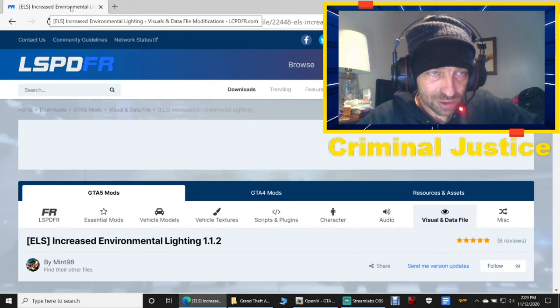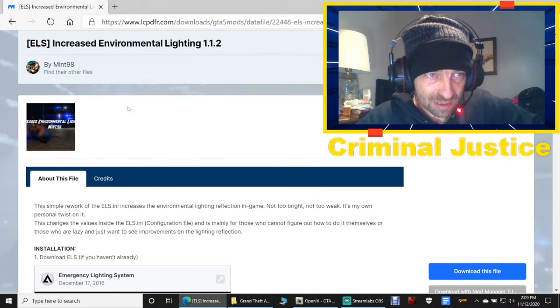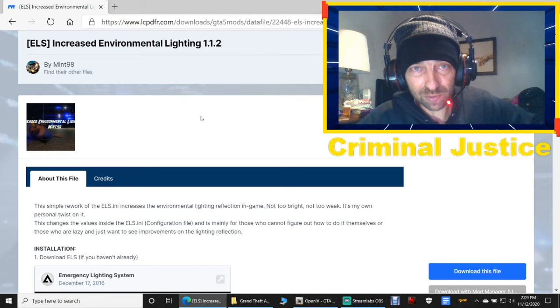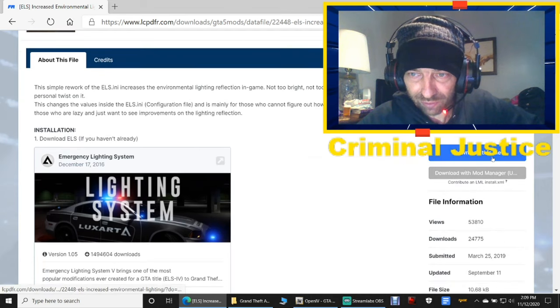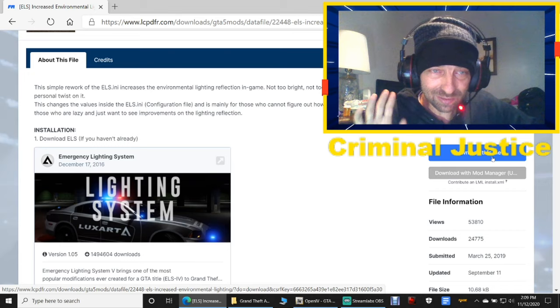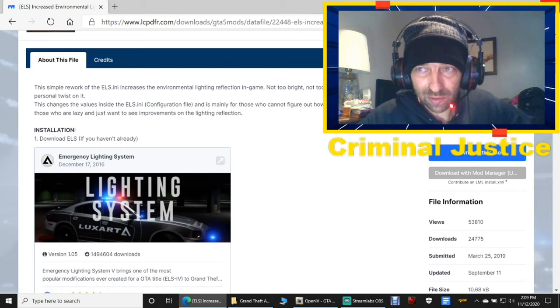We are going to download and install Increased Environmental Lighting. This is done by Mint98 — Mint98, thank you so much for your time and creativity in the LSPDFR community, we surely do appreciate it. Scroll down and click download this file. Put these somewhere where you guys know exactly how to get to them. Once you have all that, close out of this.